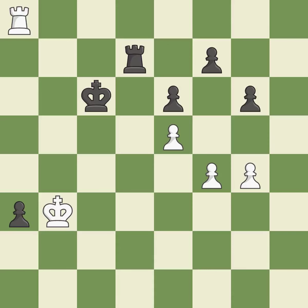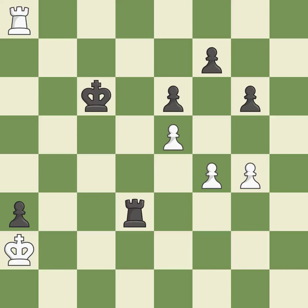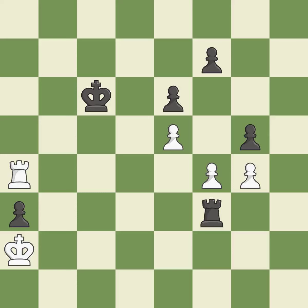This positions the rook behind an enemy passed pawn, preventing it from pushing for promotion. This avoids the rook's check — among the best actions. This defends the attacked pawn. Thus, a pawn is lost — it is a mistake.